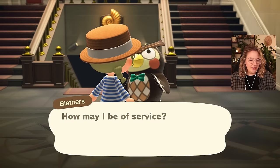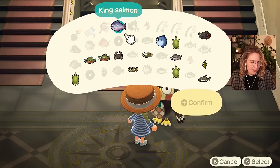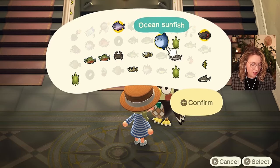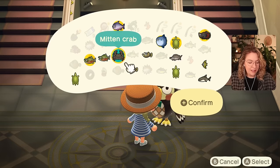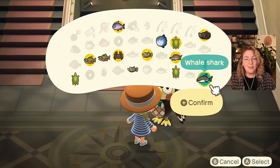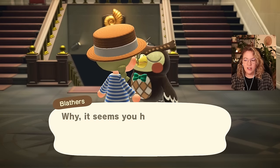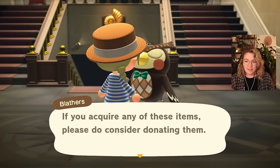I'd like to make a donation — we have a couple of fish. So we have the king salmon, the arapaima, ocean sunfish, soft-shell turtle, salmon, mitten crab, freshwater goby, sturgeon, angelfish, and the whale shark. Let's donate! Quick checkup — everything is donated, awesome. The rest I'll just sell.